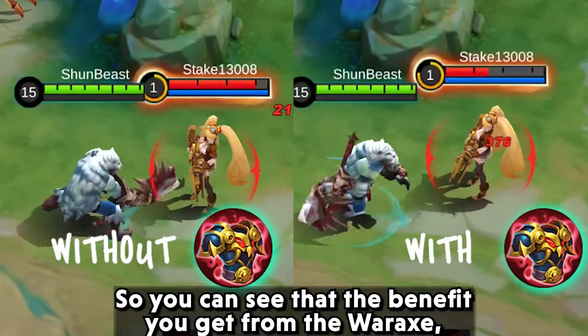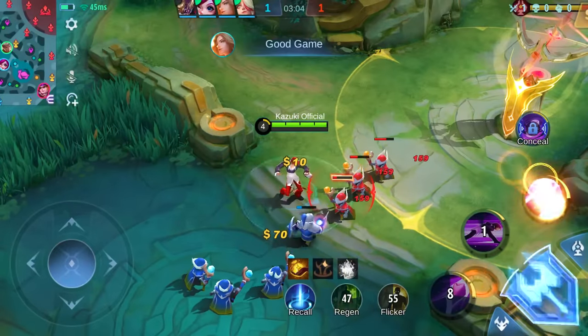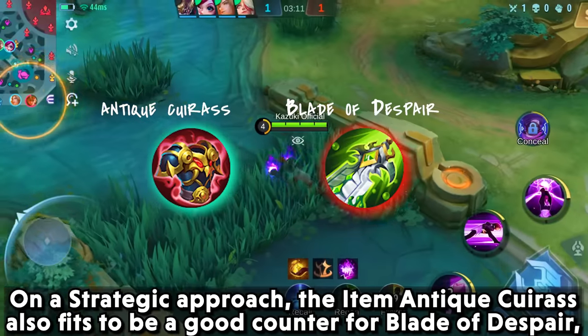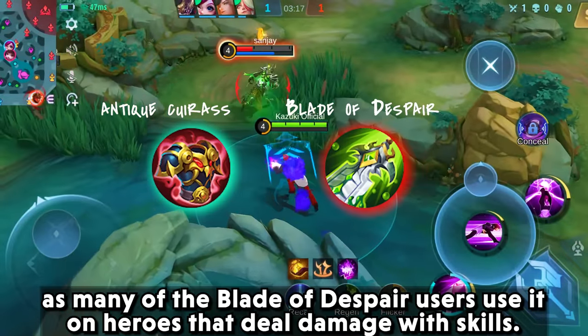So you can see that the benefit you get from War Axe is directly reduced by Antique Cuirass. On a strategic approach, Antique Cuirass also works as a good counter for Blade of Despair, as many Blade of Despair users are heroes that deal damage with skills.